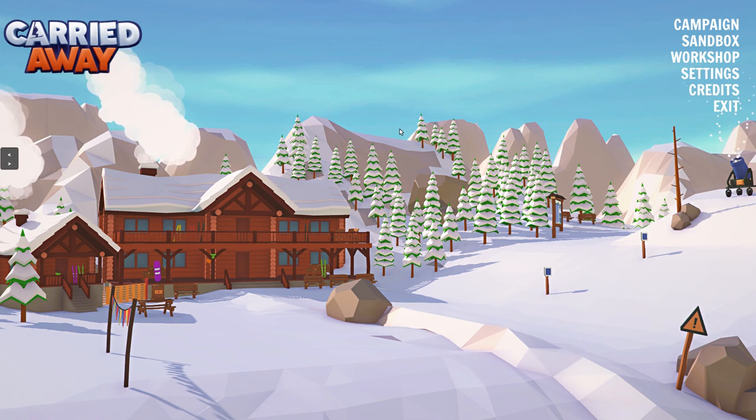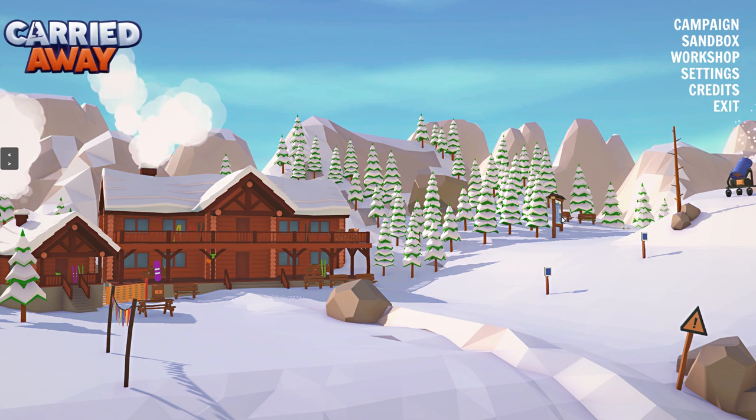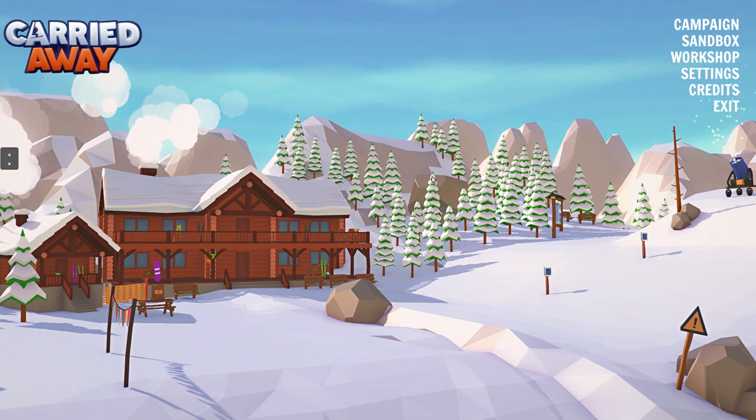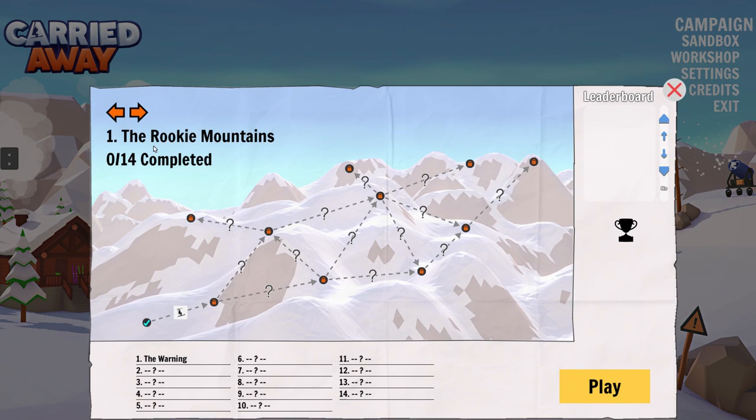In some ways it reminds me a lot of Poly Bridge, where you're trying to build a bridge to get across the gap for the trucks. But in this game, instead, you're building ski lifts to get people to the mountain. The developers were kind enough to share a key with me so I could get access to the game. I've gone through the tutorial already, but we're going to jump right in and start at the first mountain.